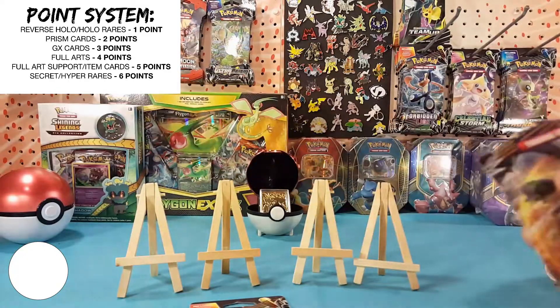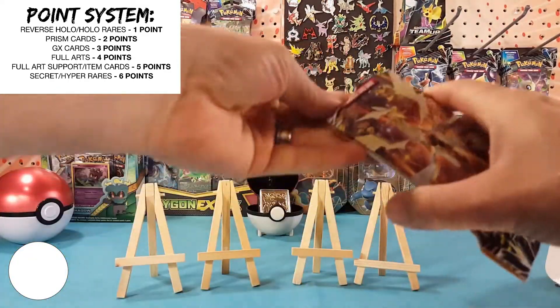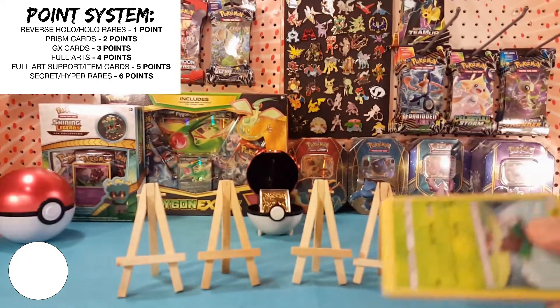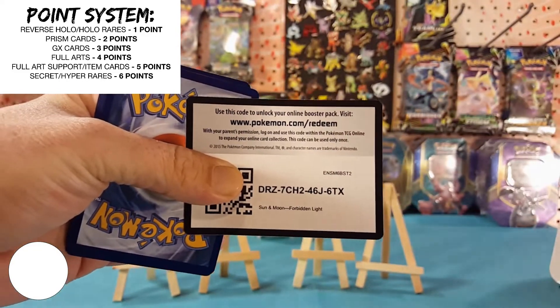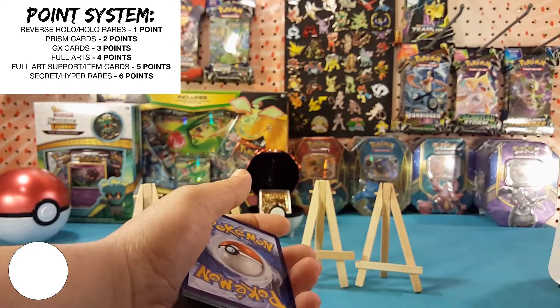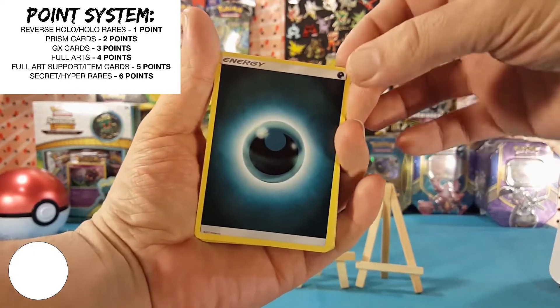We'll just randomly grab a couple of packs out of here. We got Mimikyu and Gengar — there we go. Put that off to the side. We have our two packs of Team Up and two packs of Forbidden Light. The point system is up here, my score is down here.